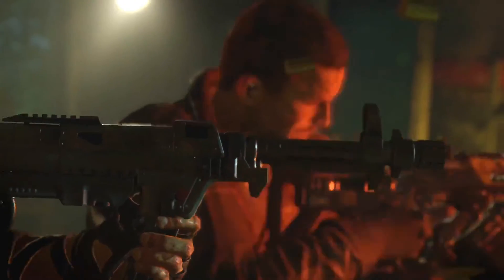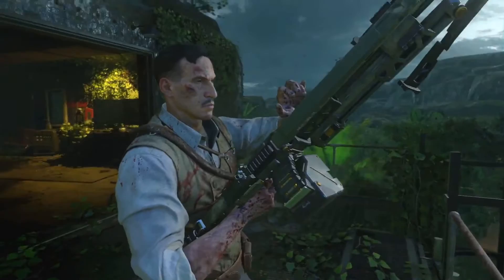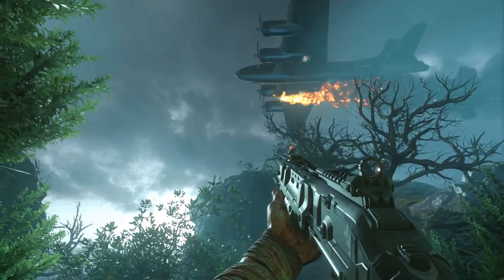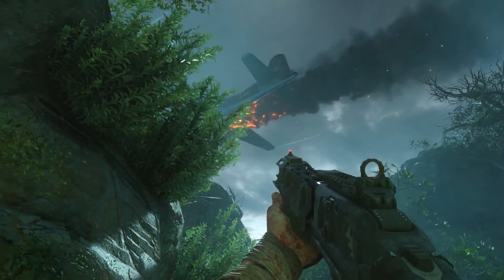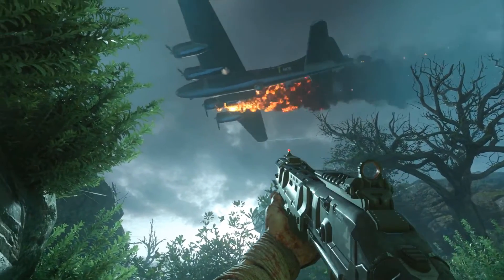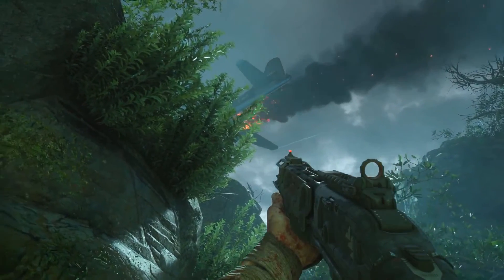We now see Takeo holding the HG-40 — the MP40 Remastered — and several characters throughout the gameplay use this weapon, so I'm pretty certain it might be a wall buy. In another scene, we see a plane about to crash down. I think this is something to do with the Easter egg — similar to Der Eisendrache where we had to call down Dempsey — maybe we have to shoot or call down a plane.